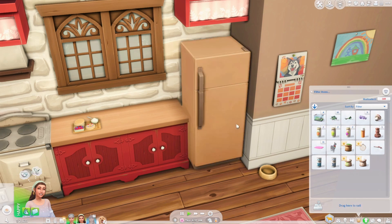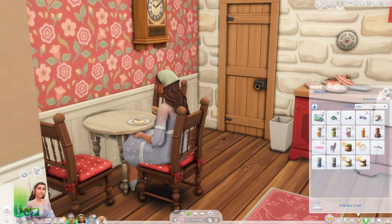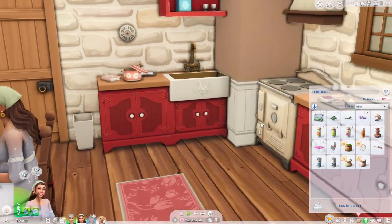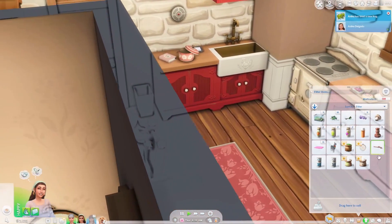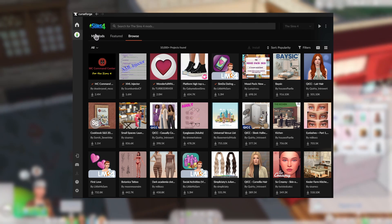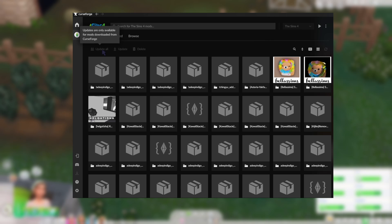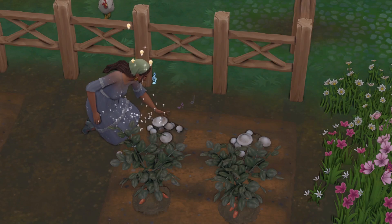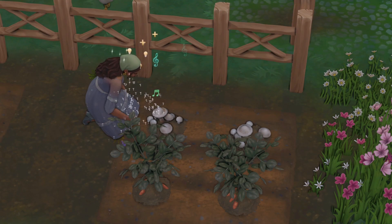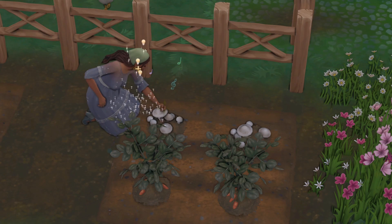Why would you want to download this app instead of installing mods the regular way? Every time there is a new release or update, some mods tend to break. Usually we have to go to each individual mod page and download the newest version. With this app, all you have to do is click update, and you can even update all if more than one mod needs to be updated. I find this particularly helpful for mods that have to be updated each time, like Better Build and Buy, MTC Command Center, and UI Cheats.